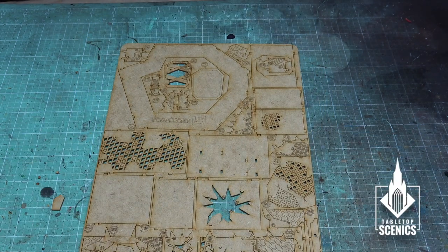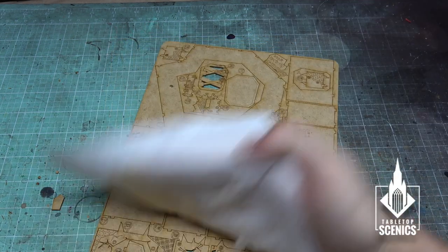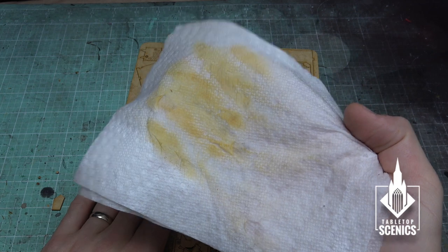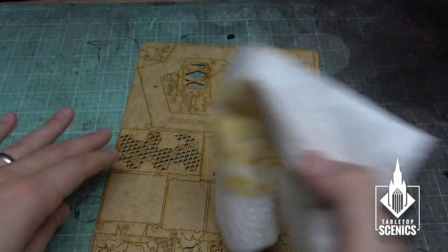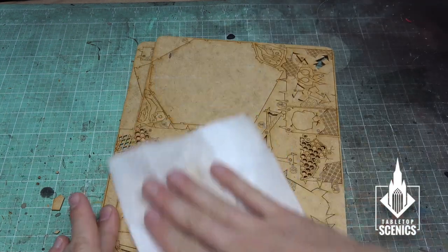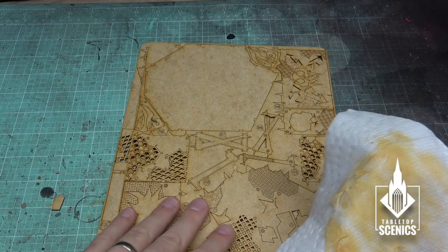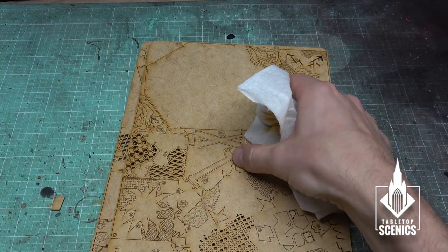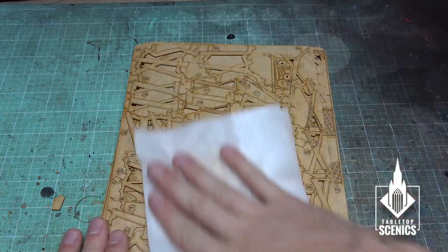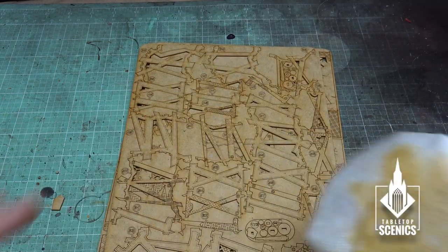What you do is take your damp cloth and just give it a nice light once-over. You can see — this is a perfectly white cloth — look at all that dust. They are dirty. This will help when you paint it and when you glue it, because if there's a layer of dust mediating between the two surfaces, it won't be a solid bond.